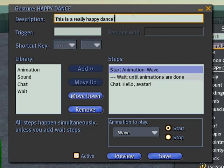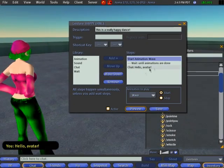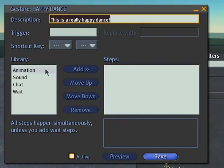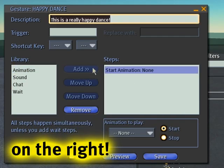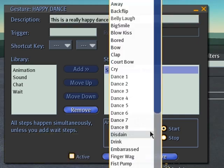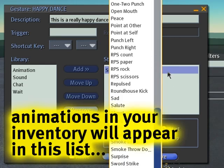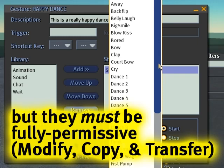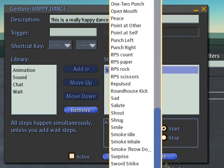What you see here are the default steps — these are placeholders always put in. If you preview, notice it waves, waits until done, then says 'hello avatar.' We can remove all three and click on Animation, then click Add, which goes from left to right. You'll see a list of animations to choose from — quite a few default Second Life staple classics. Animations you collect in your in-world travels will also be in this list, but only if they're fully permissive: copyable, modifiable, and transferable. Make sure they have all three or they will not show up.